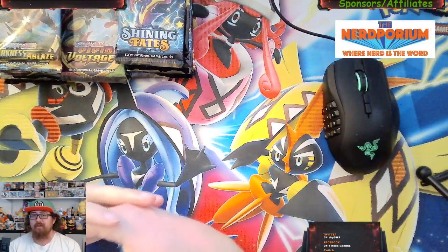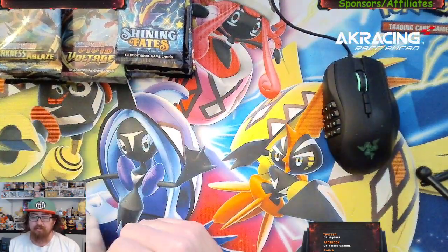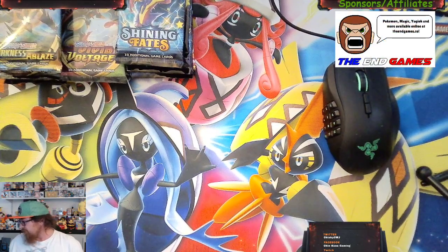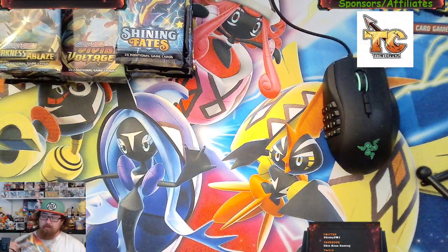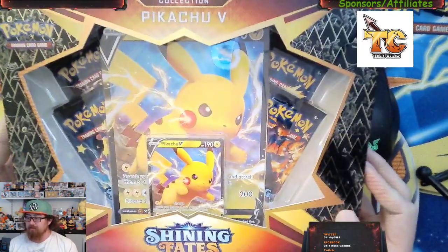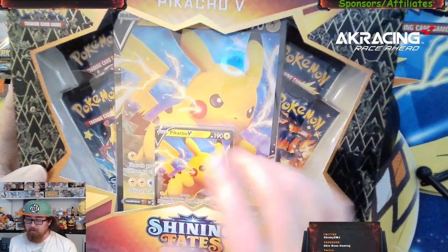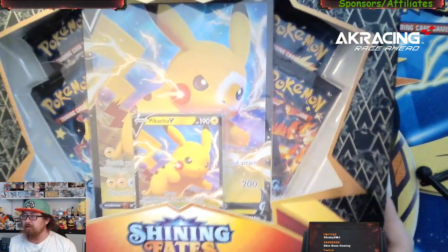What's up everybody, welcome to another day of gaming with Chincuza. This is original trainer Chin, aka Chincuza, coming at you with another Pokemon pack opening. We did finally get in some of our Pokemon Shining Fates boxes. We opened up all but one already prior, but we got in our Shiny Fates Pikachu V collection box. Inside you've got the Pikachu V promo card, the Pikachu V jumbo card, and four packs of Shining Fates.